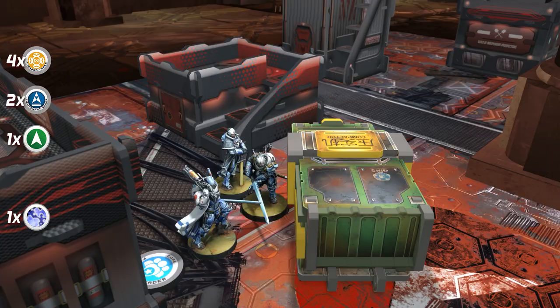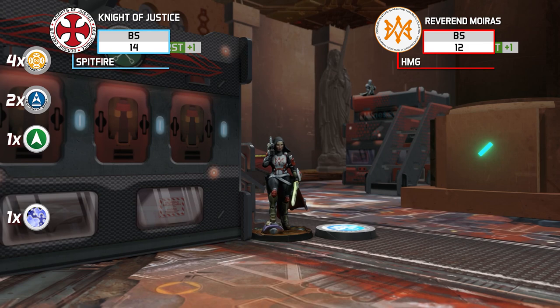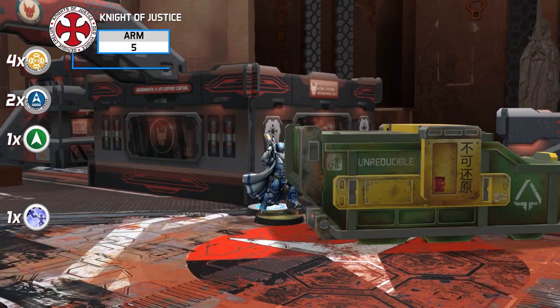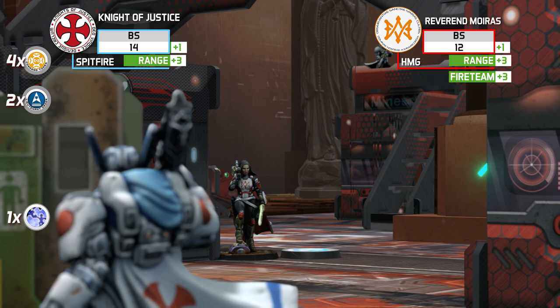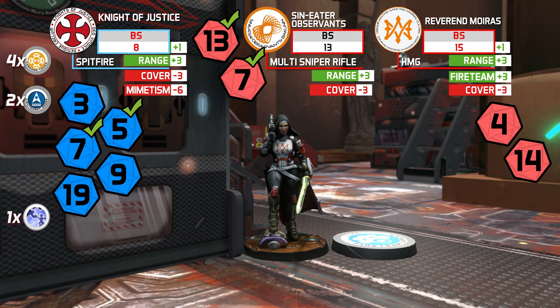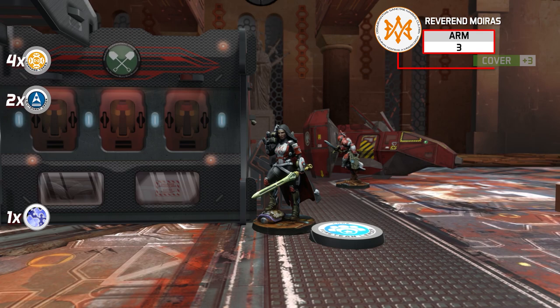A new regular order is spent on the Knight of Justice, now as fireteam leader. He moves seeking a new line of fire against the Reverends but finds himself facing both the Moira and the Sin Eater Observant outside the Spitfire's optimal range. Shooting AROs are declared and both sides make saving rolls successfully. He then idles and concentrates his whole burst on the Moira. The Moira receives two hits and the Knight suffers multiple impacts from the Sin Eater. The Knight of Justice goes down and his fireteam is broken; the Reverend Moira with HMG is also down.